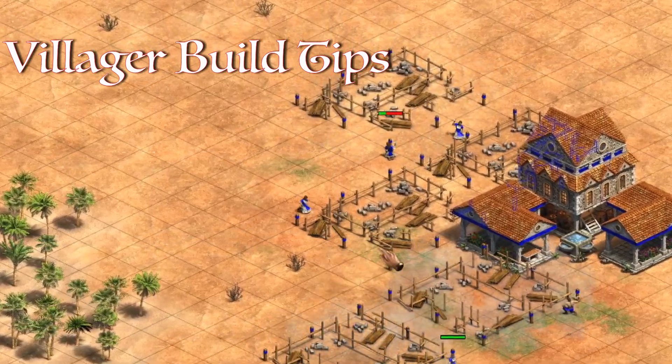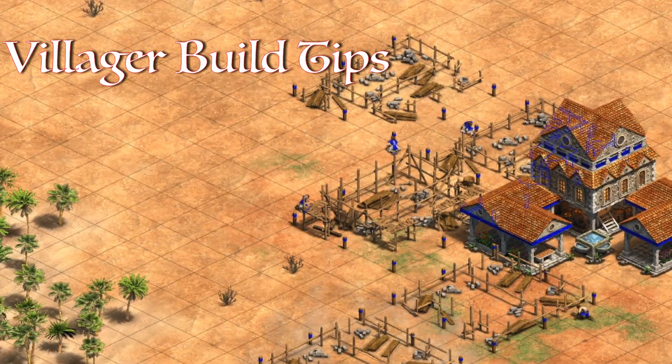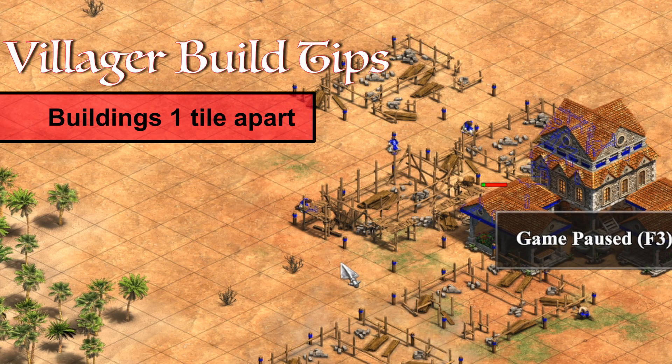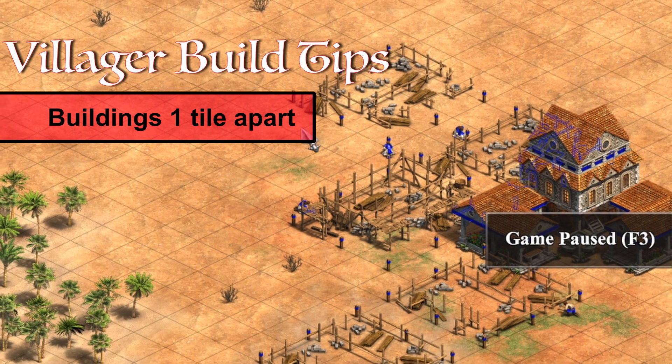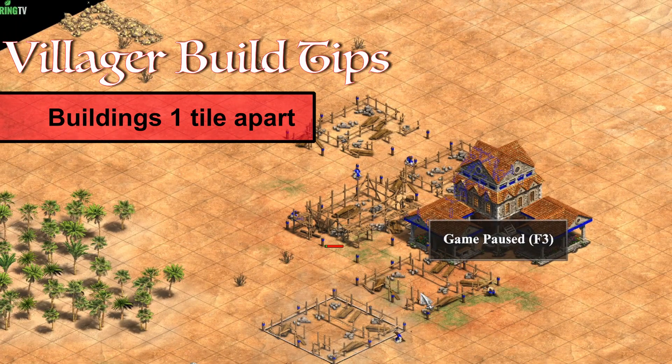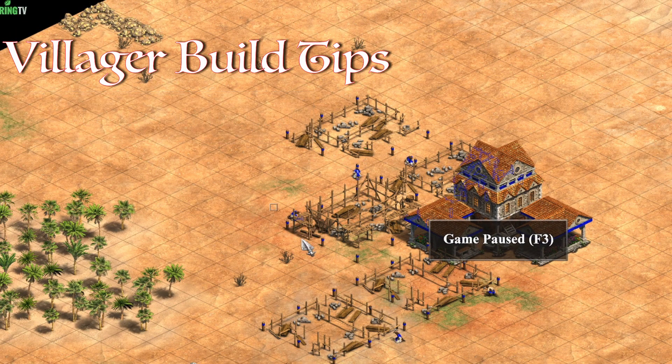As you start, you should grab them and you want to make the buildings where they're not going to move, and all the buildings are one tile apart. This helps for movement, so the villes can walk through, your military can walk through, nothing gets bugged out, doesn't create choke points where your army's stuck. So if we had a building here, the military would have to walk around from the top, so we want one space for movement of villes and military.